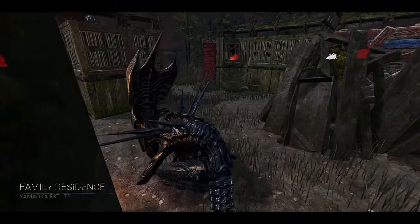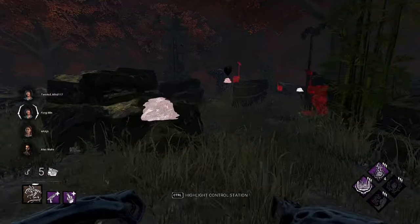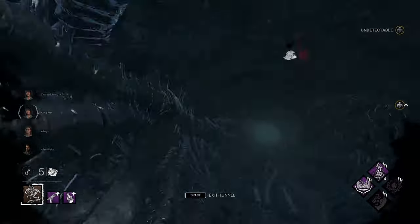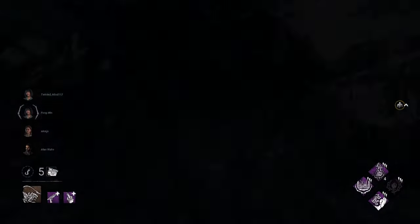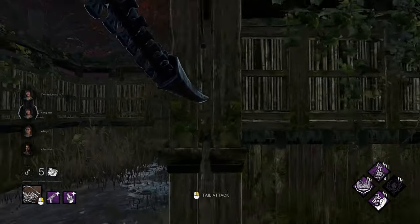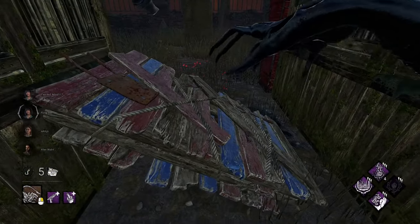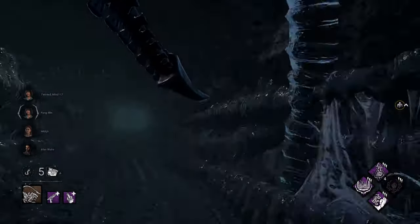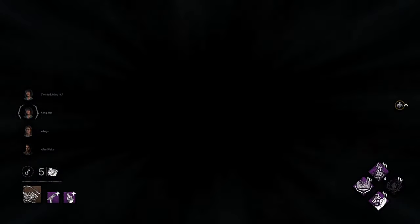Alright, we've got Family Residence with the Xenomorph — this build was fun. I've been using it for a little bit now and it's gotten some pretty good results. Let's see if we can keep that up. Whispers is so nice because if they're not moving you can just go places — you know they're within the general vicinity. We go right back in the tunnel. We took out that pallet; we don't want to stay in chase too long after getting stunned like that.